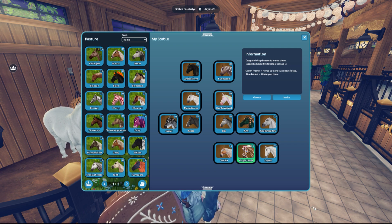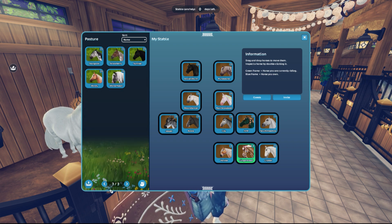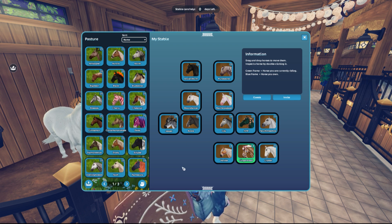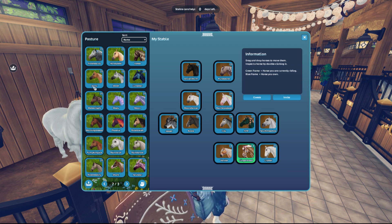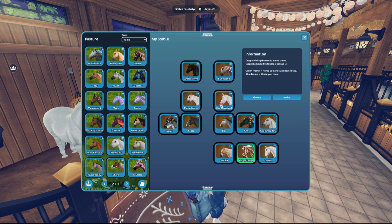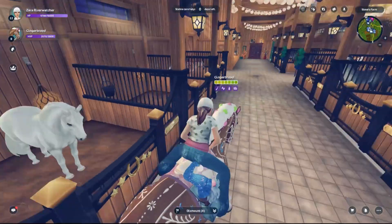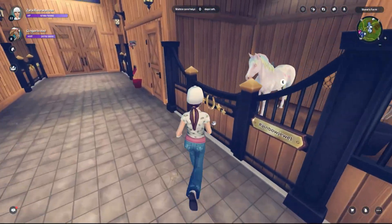Oh my gosh, I sound like an old lady. Pick a horse. So you can look through here and scroll through the other horses I have that are in the pasture. Pick any horse you want. Rainbow Jewel. Girl, you didn't even look through the other pages. Rainbow Jewel, where are you? There she is!